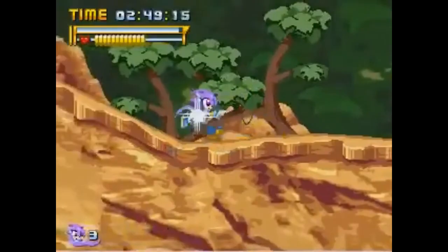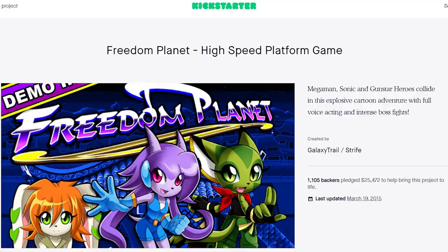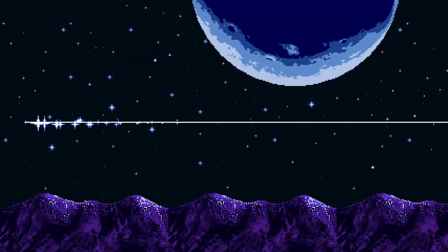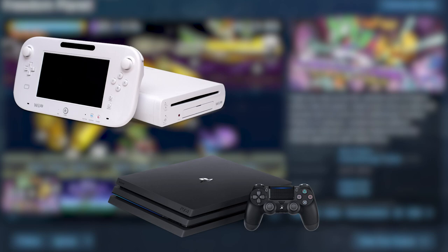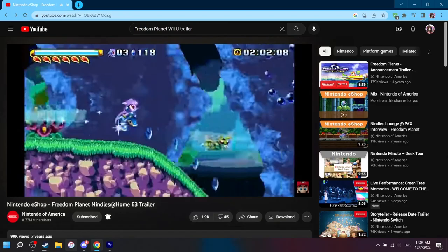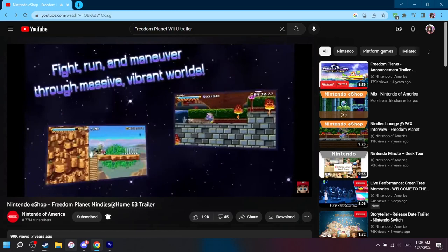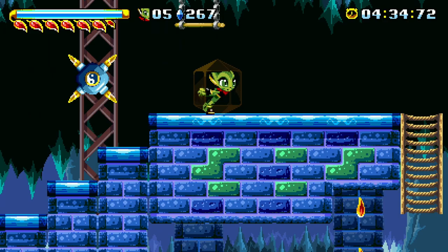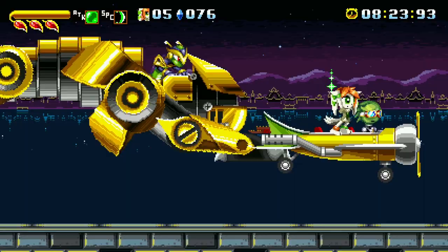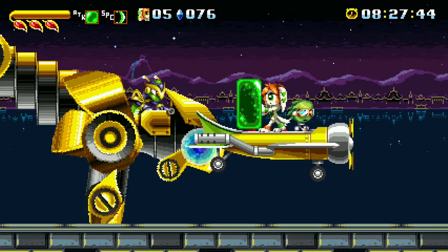For those of you who don't know, Freedom Planet originally started its life as a Sonic the Hedgehog fan game, but quickly grew into its own thing. After successfully being backed on Kickstarter, the game was created by indie studio Galaxy Trail, led by Sabrina DiDuro, and released on Steam back in 2014, eventually being ported to the Wii U, PlayStation 4, and finally the Nintendo Switch. The Wii U is where I first learned about it, as it was one of Nintendo's big Nindies. I snatched it up and played a ton of it while I was in middle school.